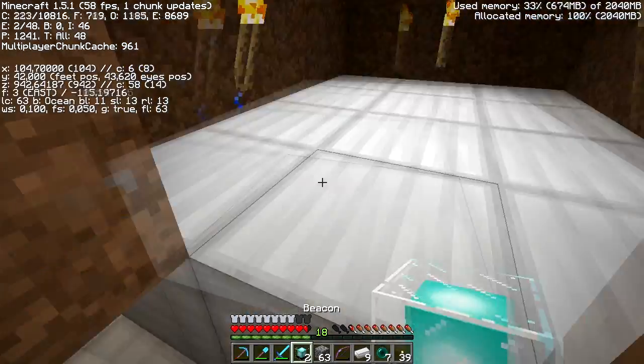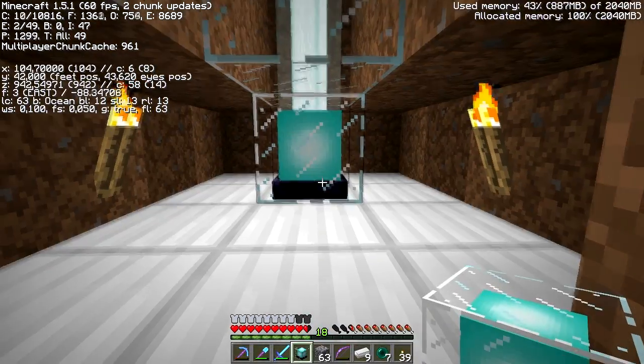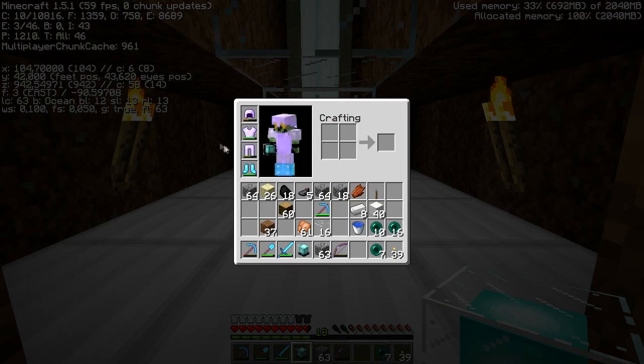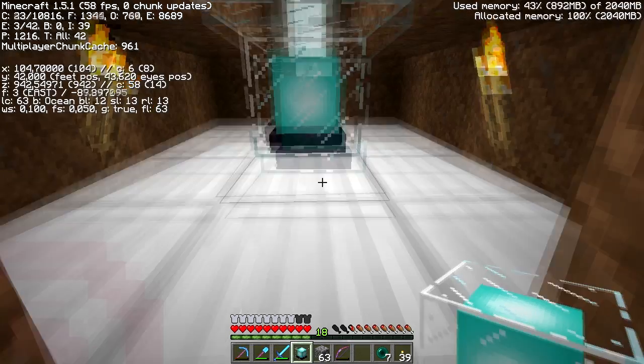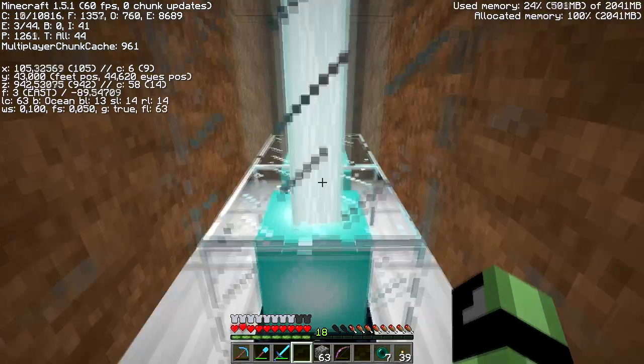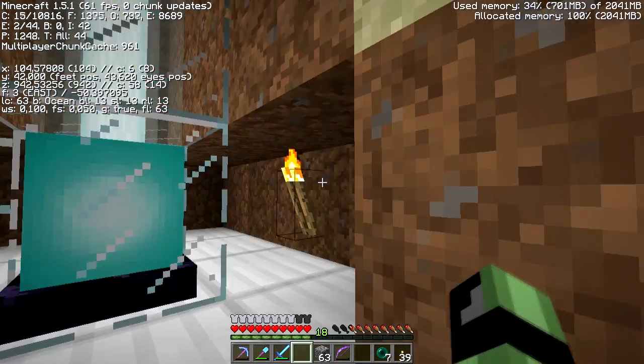The first beacon — I wanted regen and probably resistance. Well, regen and resistance. Let's set it up. Should work — regen and resistance, awesome. And the second one? Haste 2. How awesome is that?